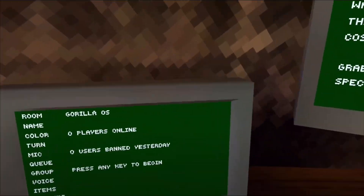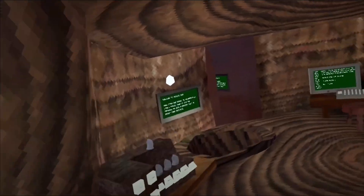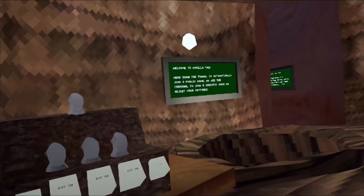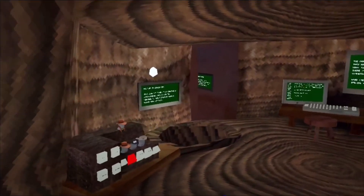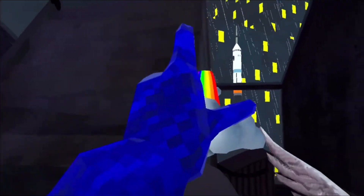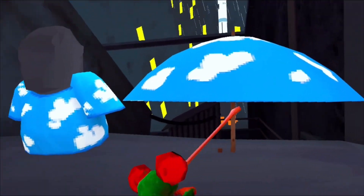We all know that Gorilla Tag's launch day cosmetics are back. There's a flashback — I got most of the stuff. I got Indiana Jones, I got the frog, just some really cool stuff. Basically, what I'm going to do today is go into lobbies and find people with specific hats. Find a person with this one, this one, this one, don't forget this one, and this one.